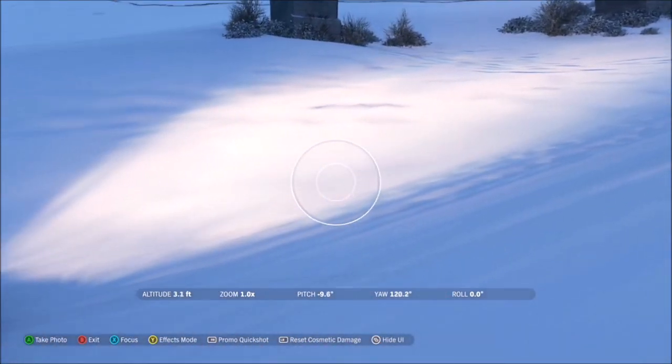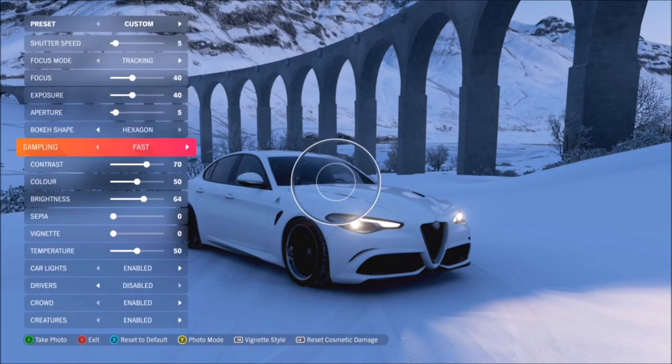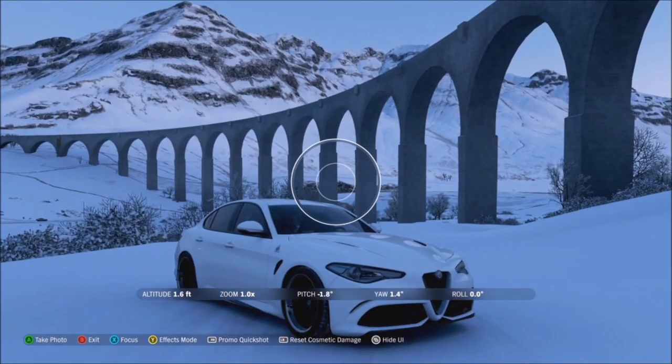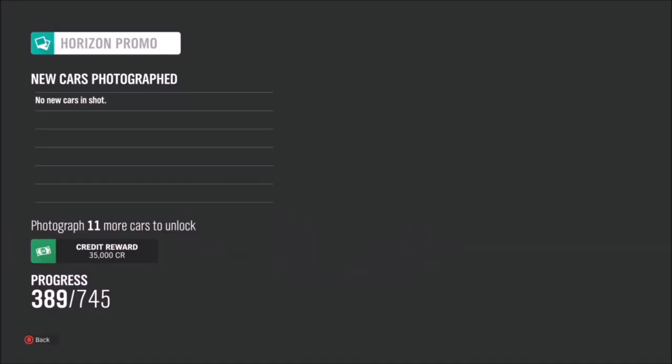Using whichever car you have, as soon as you're near the viaduct — it doesn't have to be directly under the middle, it can be on the sides, wherever — all you want to do is line up a shot with your car and the viaduct in the background and take the photo. It will then pop up with a box confirming you've taken a photo with your car in front of the viaduct, and that's it — challenge complete, nice and easy.